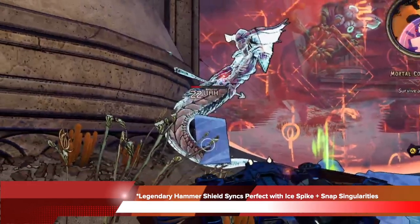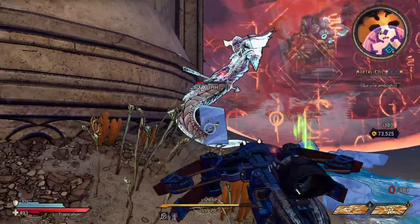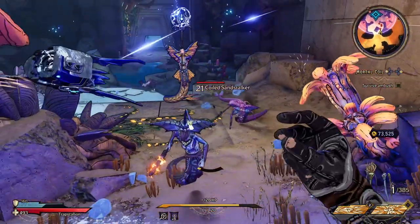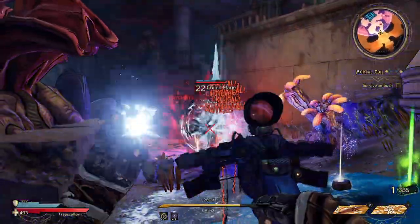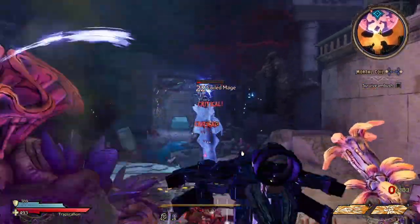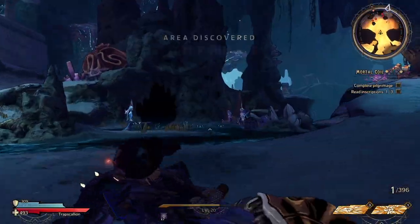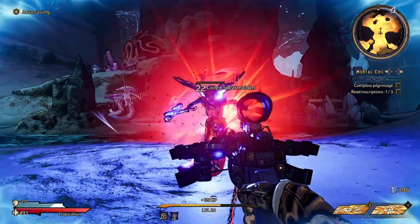The legendary hammer shield pairs perfectly with the spike and the snap singularity setup because as you cast spells, you're going to top off your shield. But if you get hit, the hammer is going to spawn. And because you're casting spells at a distance, the hammer makes up for that close range melee damage and keeps enemies away from you as you continue to cast. But as you cast, you get your shield back, so if any hits land on you, the hammer is going to come back out again.